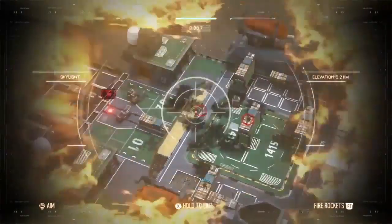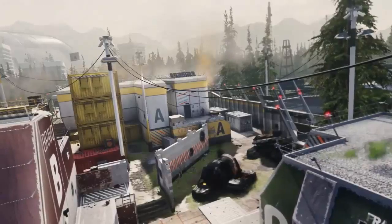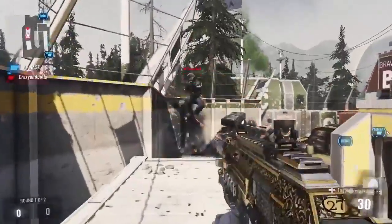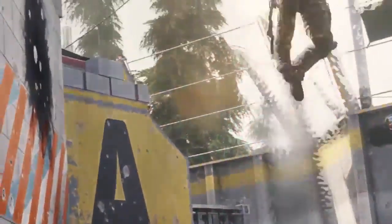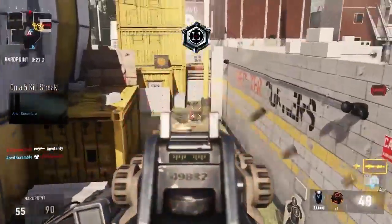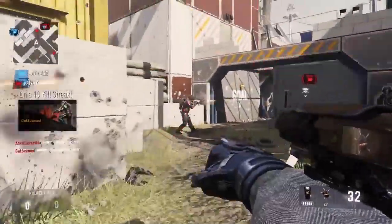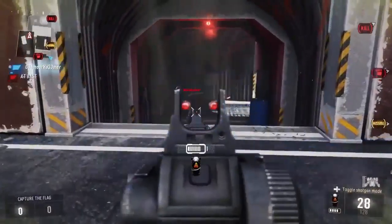Coming up next we got Compound. The description says: take your combat preparation to the limit in this Atlas training facility hidden away in the Colorado wilderness. You will have to be quick on the trigger in this small symmetrical map which funnels high-speed combat through tight corners to maintain tower structures.